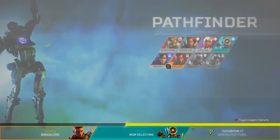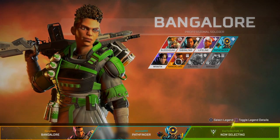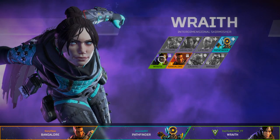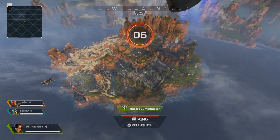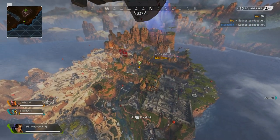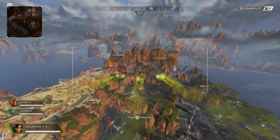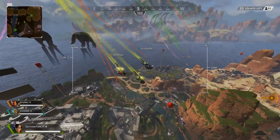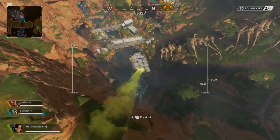In the next game, note that you cannot select the same legend as a teammate — if someone picks a legend, you have to choose someone else. I'm going with Wraith since nobody else took her. Now I'm the jump master so everyone follows where I want to go. I'll mark a spot and we jump — teammates stay right next to me. During the drop you'll see colored smoke trails from other players that helps you see where other squads are landing, which is really useful for deciding where to drop.